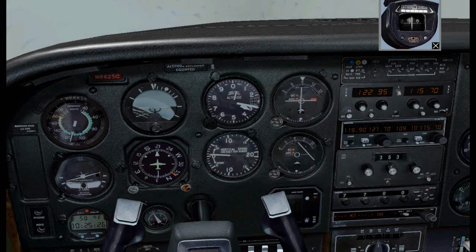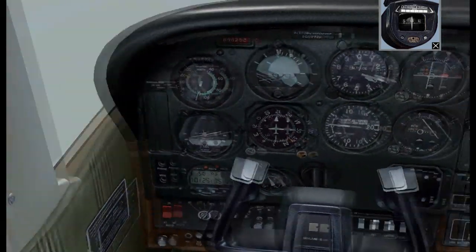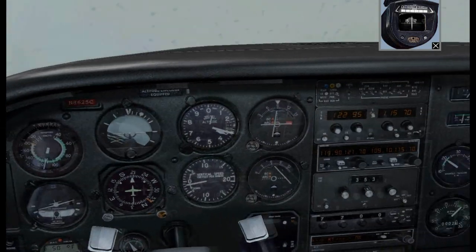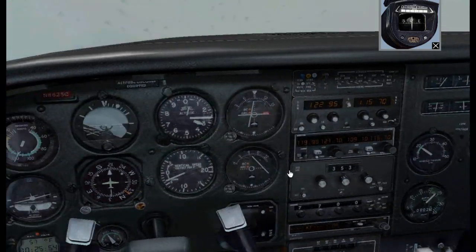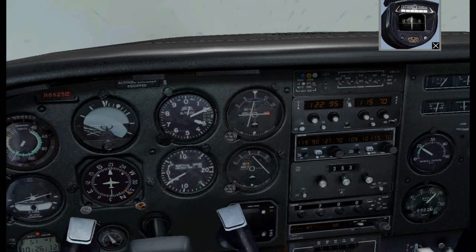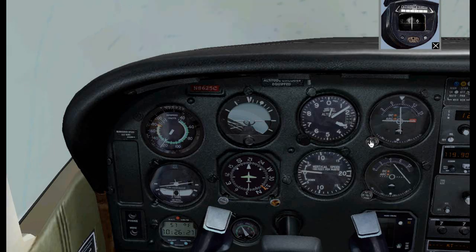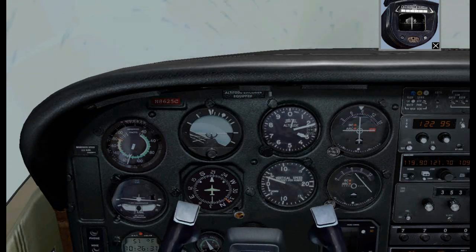I'm putting the airplane into a nice standard rate turn back to a heading of 089. Just because I'm partial panel does not mean I don't need to follow some procedures — let's close the cowling flap so the engine does not over cool. I am in cruise flight after all. The airplane is nicely turning. I just turned to heading 089; let me recenter the VOR1 heading bug. Now I have a heading of 085, and that will be my heading to the Seal Beach VOR.